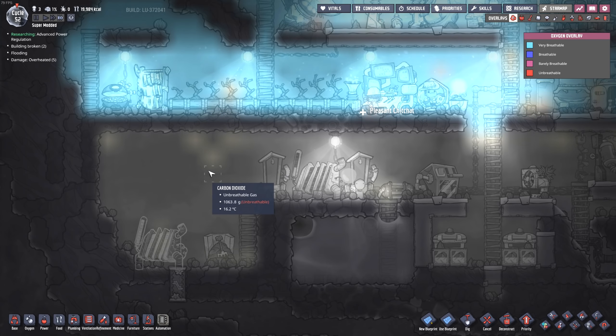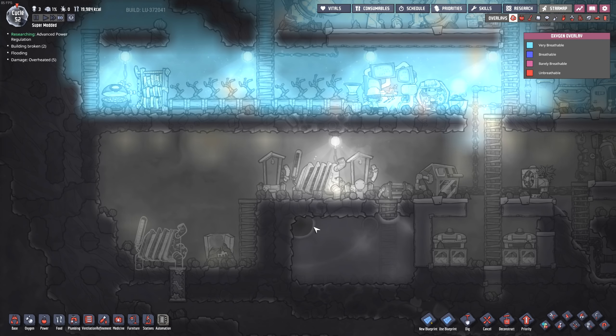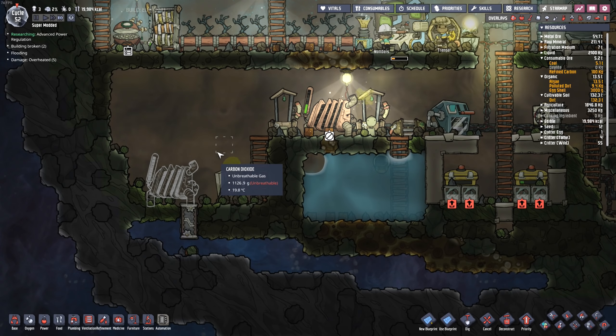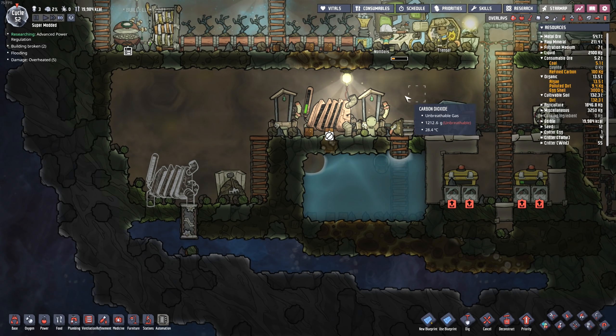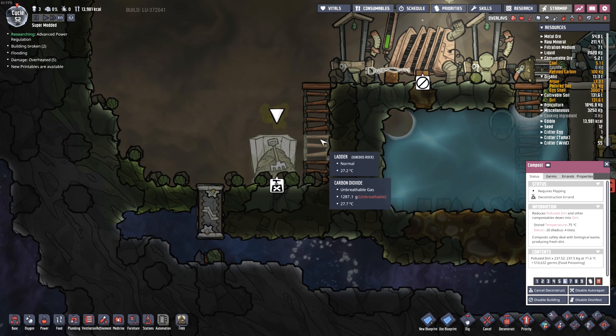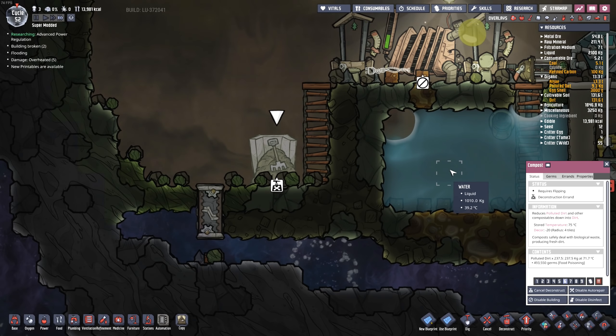This thing puts out a lot of carbon dioxide. If we take a look at the gas overlay you can see there is a ton of carbon dioxide down here. So building it down here and just letting it vent into space seems like the easiest way to handle the problem. What do I want to do down here? I think I'm going to get rid of this compost and put the generator right down here next to the water.